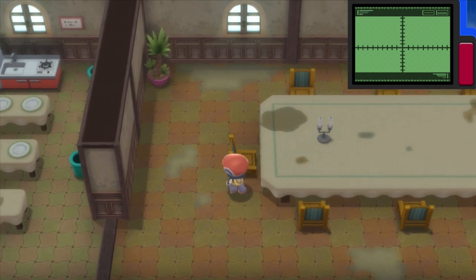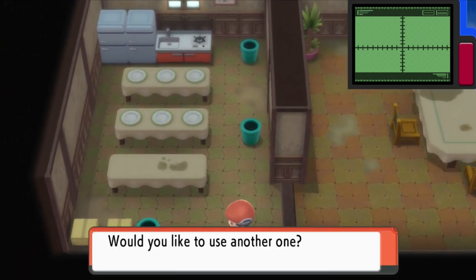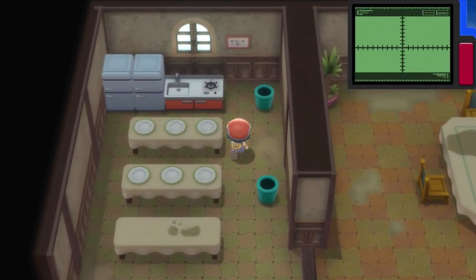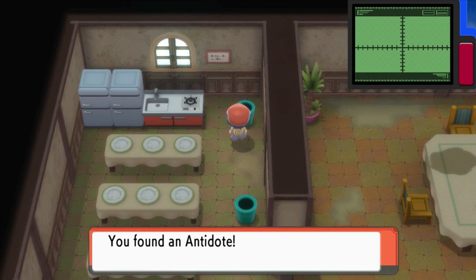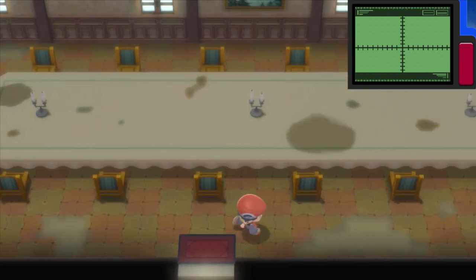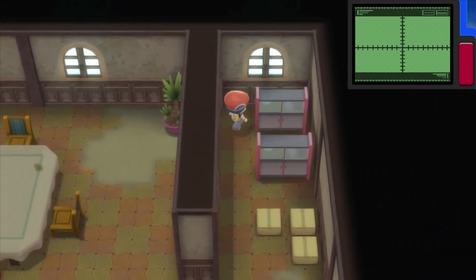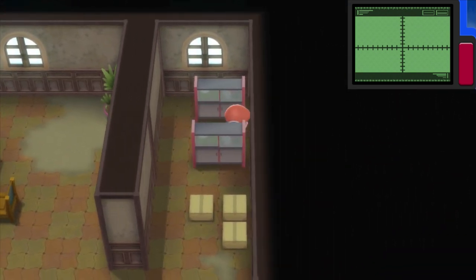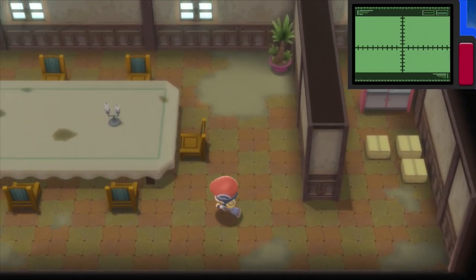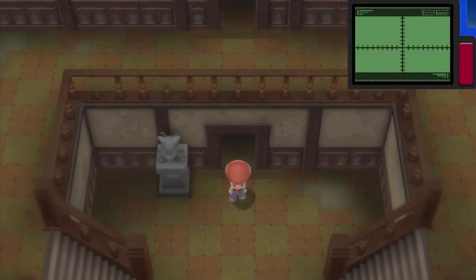That does happen sometimes in the Old Chateau — I remember that. You see ghosts and stuff walking around. There are like three different instances where you can find that stuff. We got an antidote here. Actually, there's nothing else over here. But yeah, this place is basically just for getting items. There's a statue here — it appears as if it's glaring.